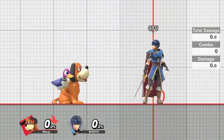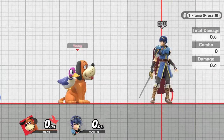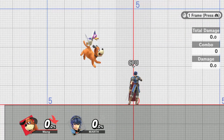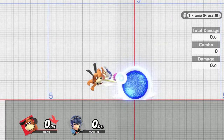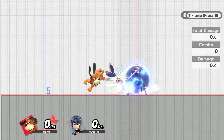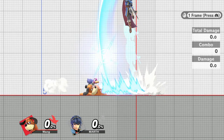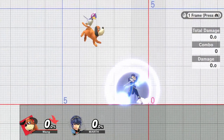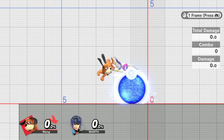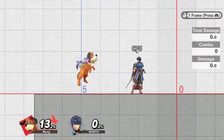Fair has a lot of uses — it's basically going to help you stuff out a lot of people, it's your main tool for whiff punishes, and it's extremely safe. To give you an idea of how safe it is, if we go into slow motion and control Marth, you're going to notice that I'm able to hit Marth's shield without drifting back at all and avoid the Dolphin Slash. Now we're going to fast fall with Duck Hunt and buffer Dolphin Slash with Marth, and because of how far back Duck Hunt reels during that entire time, it's going to completely whiff.